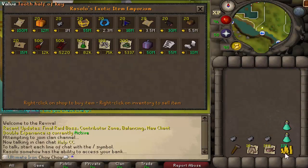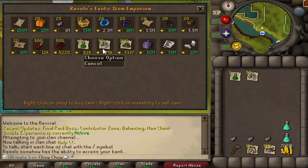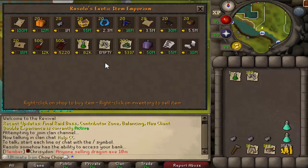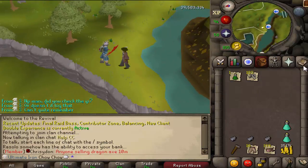I'm at Roofalo and I'm about to blow all of my money on Lava Dragon Bones. First let's get a Super Combat so we can use it for Jad. Then we'll just buy as many as we can - 50 now, should give another 50. Well, it's empty now, so we'll go with that. Anything else I need here? No - alright, let's get going. Jad, where you at?